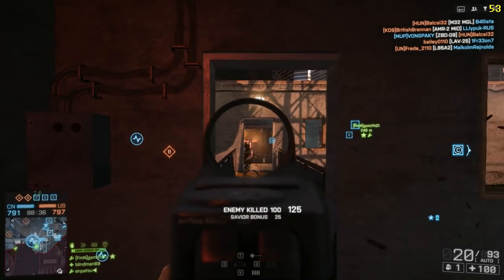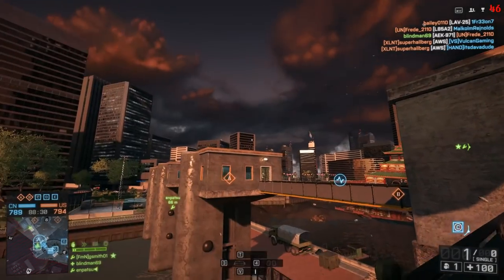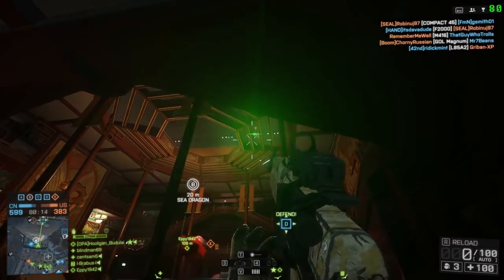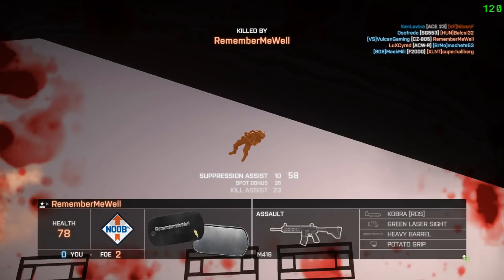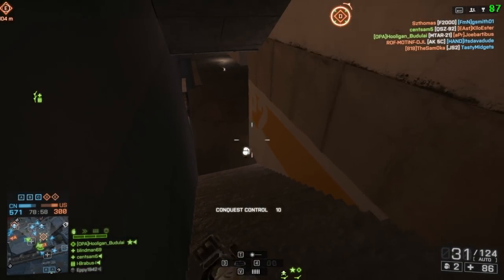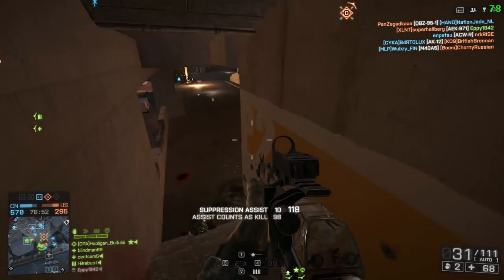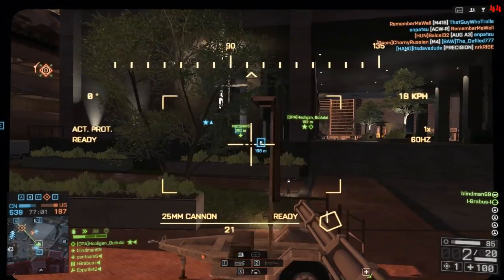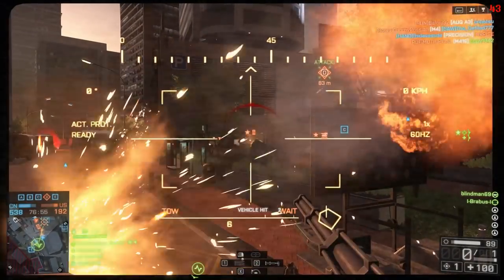What you want to look out for is the Saviour bonus, like it says there. You get a Saviour bonus if an enemy is shooting at one of your teammates. You get an Avenger bonus if he's killed one of your teammates. What you need is the Saviour bonuses and the Suppression Assists, even if you get them when you're dead. Suppression Assists come from shooting at somebody but not getting the killing shot a lot of the time. You can also get Suppression Assists and Saviour bonuses in vehicles.